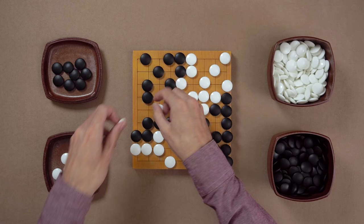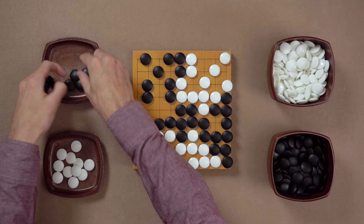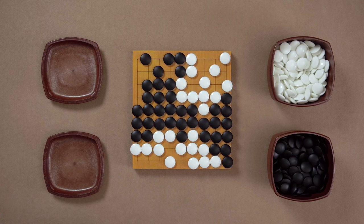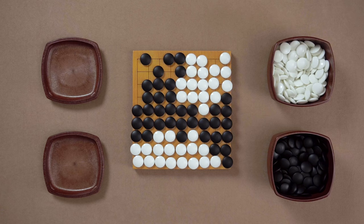And now let's count the score. First, we take the prisoners off the board. Now we return them back — the Black prisoners go inside Black's territory, and the White prisoners go inside the White territory. It turns out that White's territory gets filled completely. We move the stones around to make it easier to count. White has zero points on the board, which means White only has six and a half points of compensation — komi. Black has seven points. And that means Black wins the game by the smallest margin possible: by half a point.